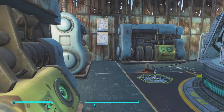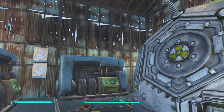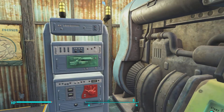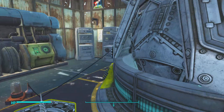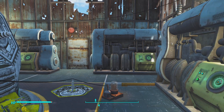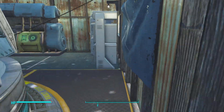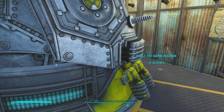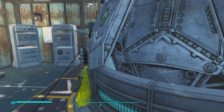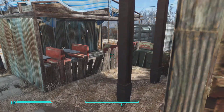Over here we have the power building. I left the door open but normally it's closed. Originally this was two stories with lockers and a couple of fusion generators. Since this place has really expanded, I decided to put in a Volttech super reactor and glitch a warehouse onto it. Now this settlement powers Red Rocket and the surrounding areas.